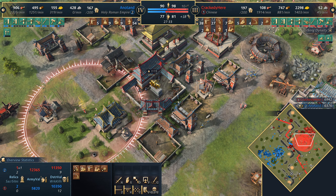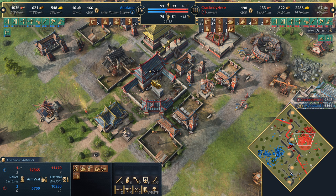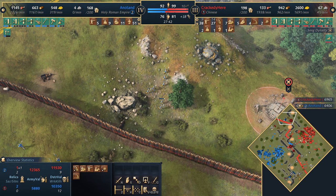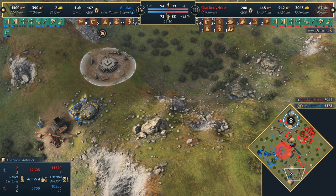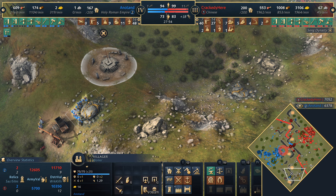Going for spearmen. Going for the north sacred site trying to decap it - this is smart by Crackity. He recognizes gold is an issue. He's camping the north gold, getting gold in the south. Maybe Crackity looks to push there sooner rather than later, because this one gold vein is crucial - it's massive.